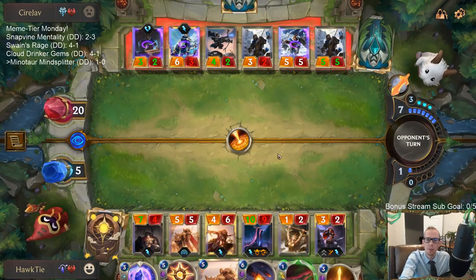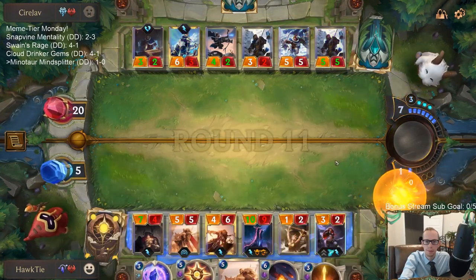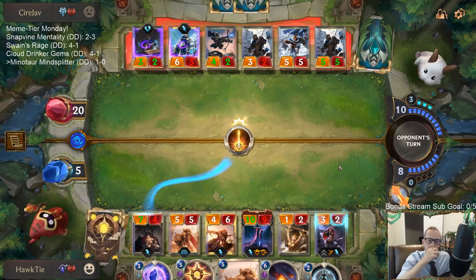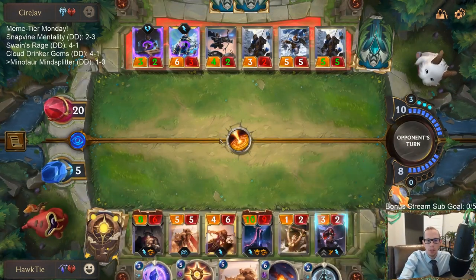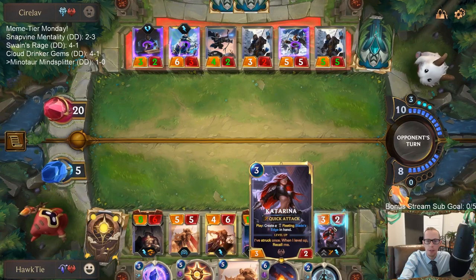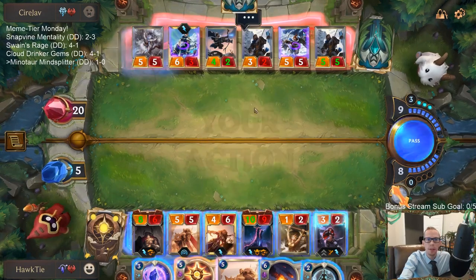I'm hoping that card for them is Harsh Winds — if it's not Harsh Winds I may be in trouble. I'm worried about Harsh Winds with Morning Light on the board. I really like Pale Cascade here: even if they frostbite my Katarina I can still Pale Cascade it, pick it up, and attack again. Give Katarina Overwhelm and watch how the deck shuts them down.